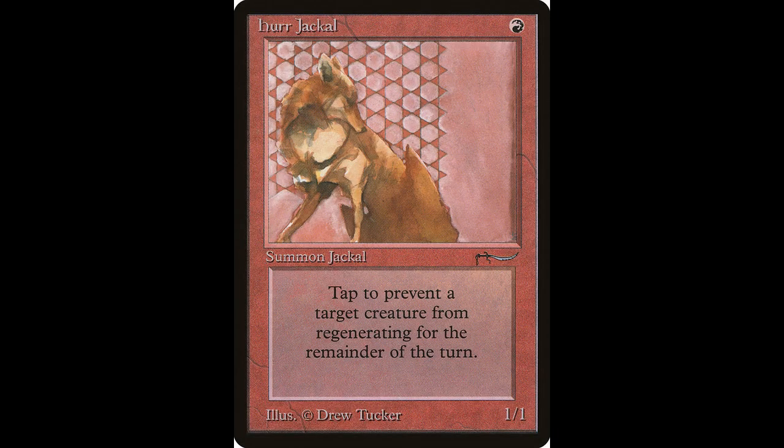Next up we have Herjackal. I always love to recommend 1/1 creatures that cast for one. This card is worth about $6, it has been reprinted, and its activated ability is: tap it — target creature can't be regenerated this turn.